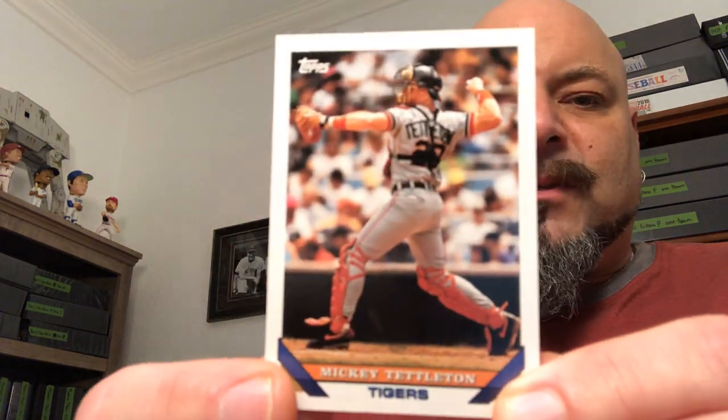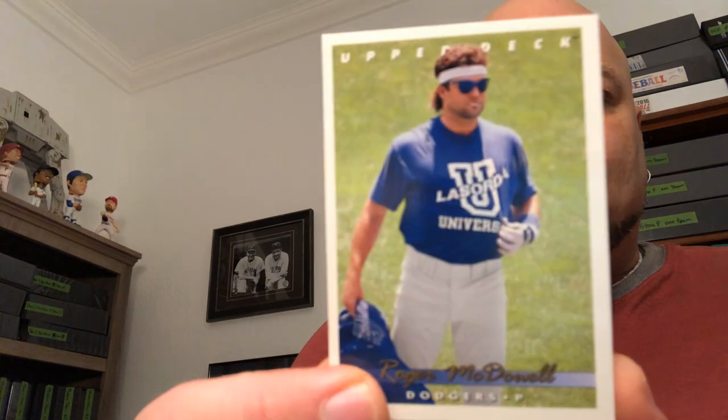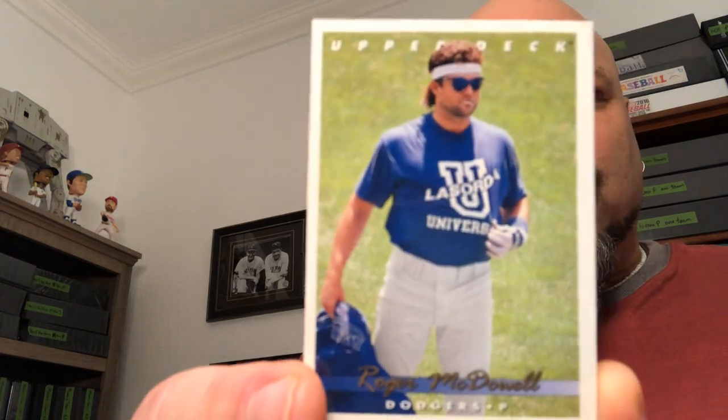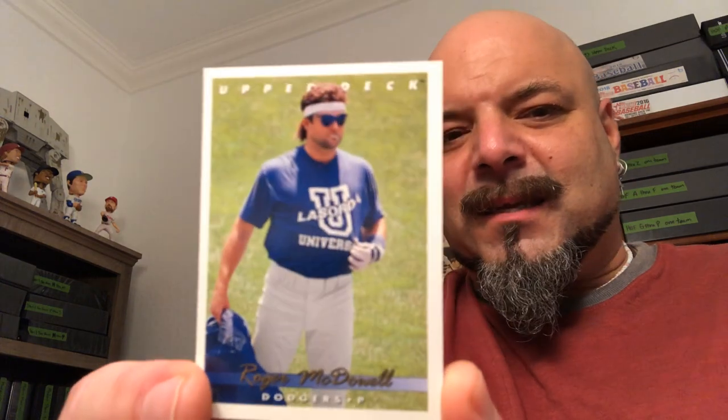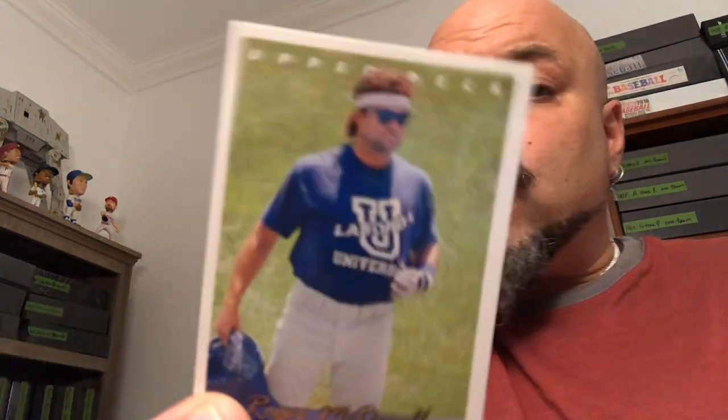You gotta have fun with the cards — it's like an art project. Mickey Tettleton, 93 Topps — catcher gear, I've got that complete set, so that gets a keeper, goes in the catcher's book. And then here's a Roger McDowell — I already have that one, I have the complete 93 Upper Deck set. That'll go to the side — it's a quirky card, so I'm gonna put that in the quirky card pile.